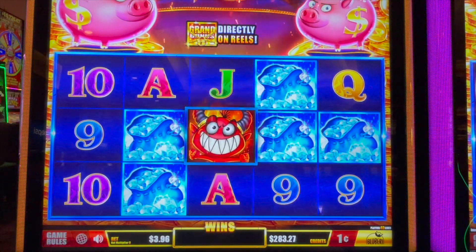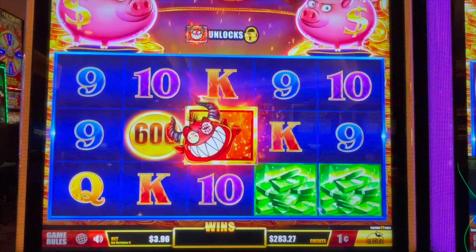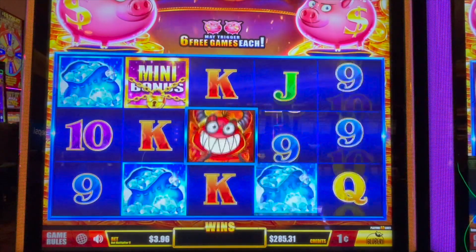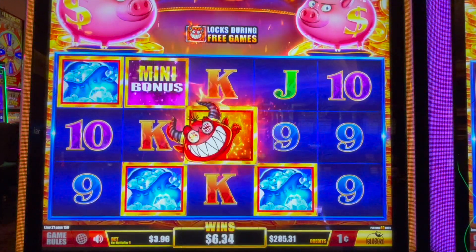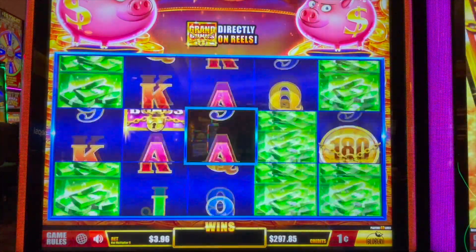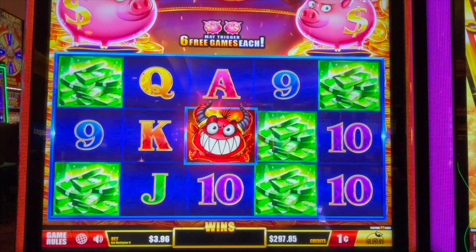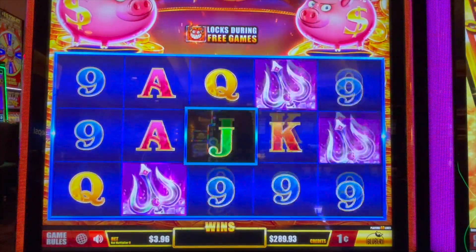When the devil lands, he throws up his little devil fire. When you have the locked numbers and the devil lands, he unlocks them for you. That's a $15 mini — very nice! This game is super active. If we can get those piggies to pop, you get six free games; if both pop you get 12 free games.